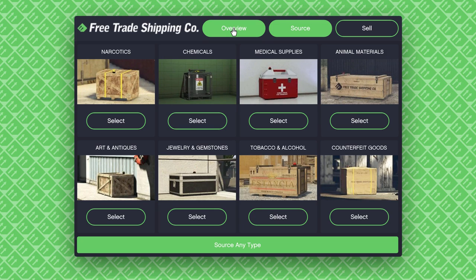Once registered, you can sit at your hangar computer and start working. You'll be put on the Overview tab, but the Source tab is the most important. It helps you bring in supplies and cargo. It's super important to understand how profits work — narcotics, chemicals, and medical supplies are the most profitable and are organized in the top left corner of the screen.